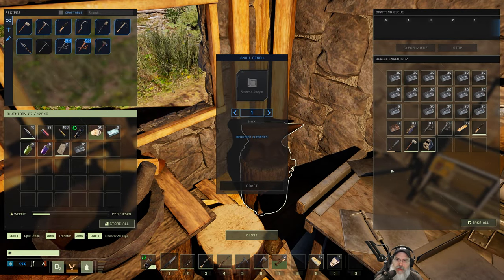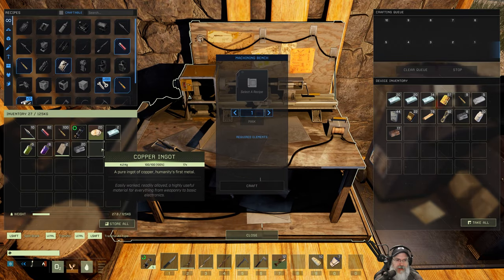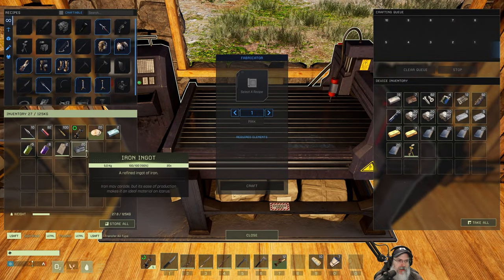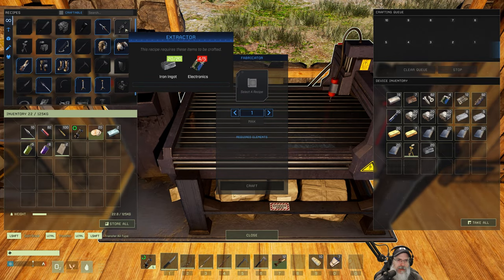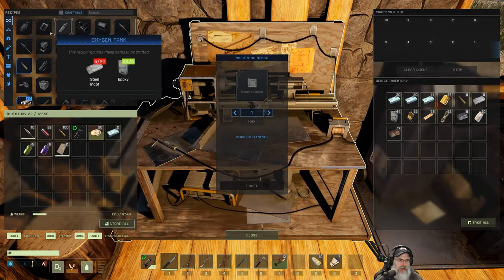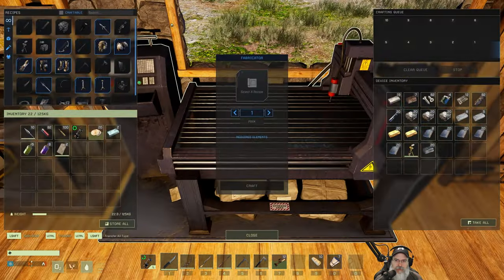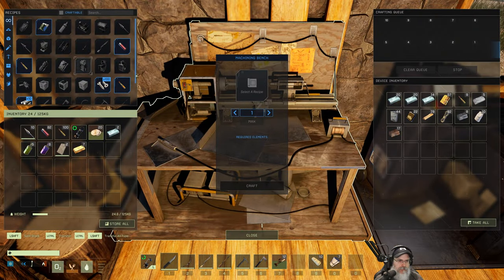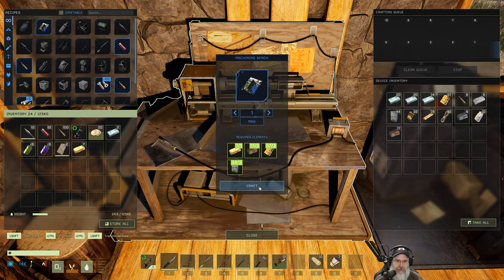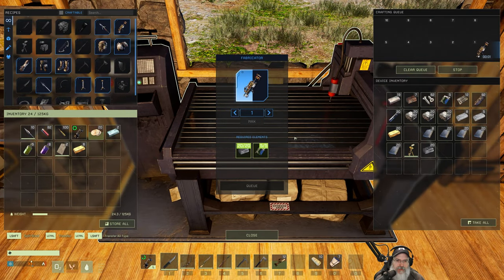I've got a bunch of iron ingots, but we don't have a lot of copper because I spent most of it making those electronics. Okay, so we need one more electronic — what are we missing? Some refined gold. We got a little bit of refined gold, so let's just make one of these.